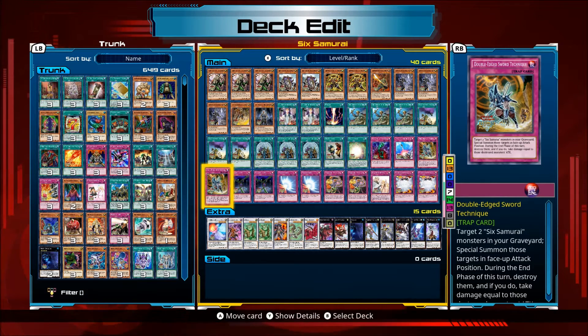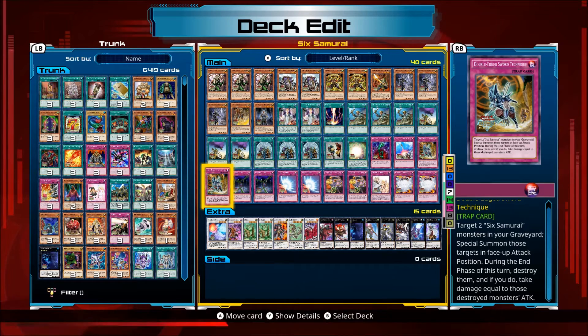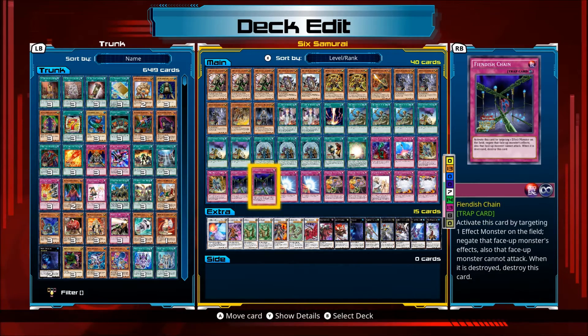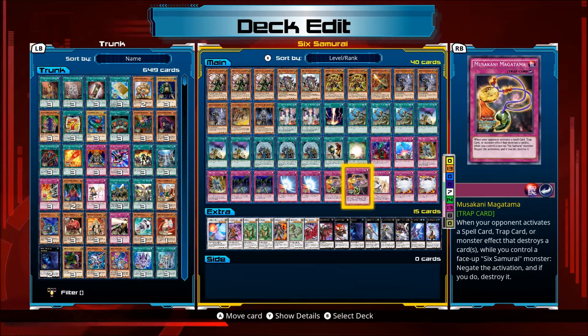Double-Edged Sword Technique: target two Six Samurai monsters in your graveyard and special summon those targets in face-up attack position. During the end phase of this turn, destroy them and if you do, take damage equal to those destroyed monsters' attack. Basically if you do this, you're either going for the win or you're going to synchro or xyz. Musakani Magatama: when your opponent activates a spell, trap, or monster effect that destroys a card, while you control a face-up Six Samurai monster, negate the activation and destroy it.